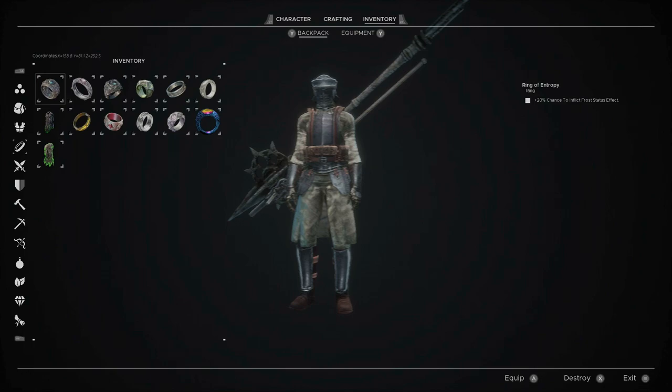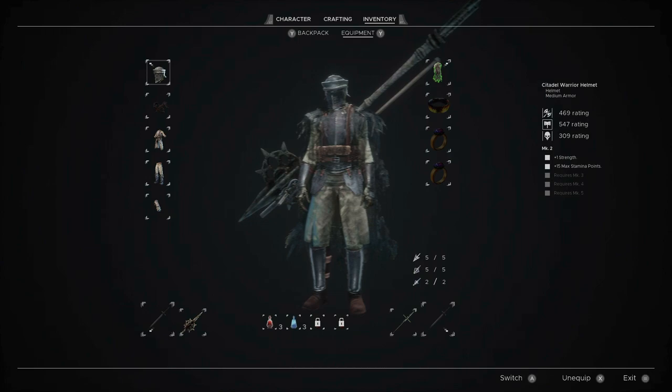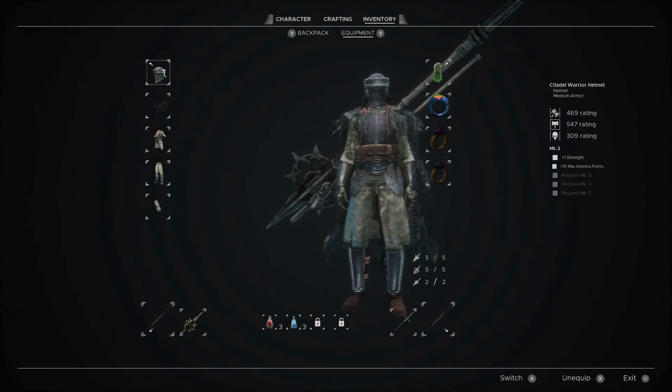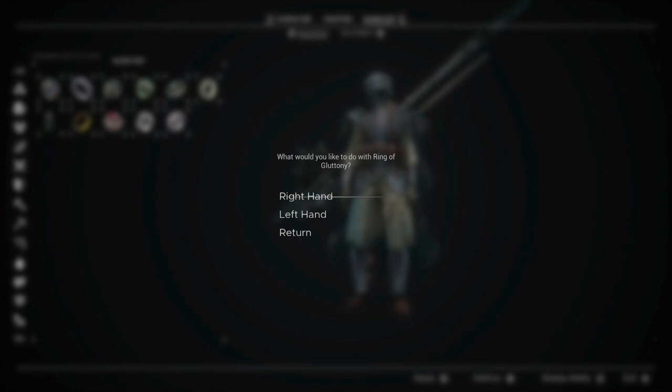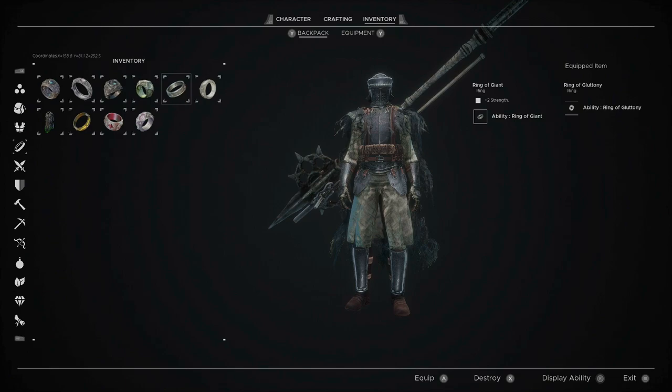You have a cape slot, an amulet slot, and two ring slots. You'll be getting a lot of rings throughout the game. What I'm going with is the Ring of Gluttony that you get early on - every time you pick up something it heals you for a small amount. And the Ring of Potential to have additional flux points.